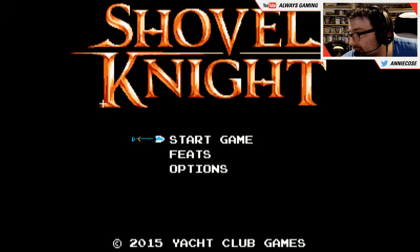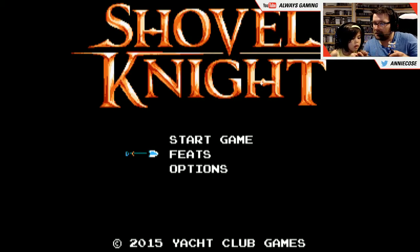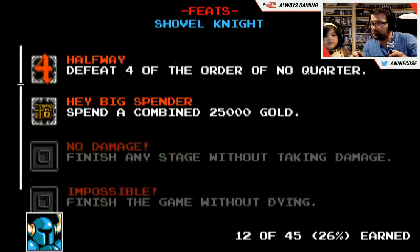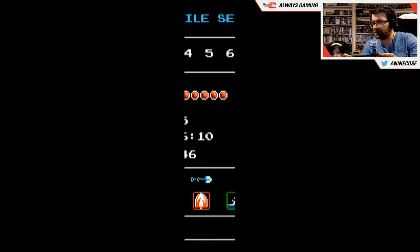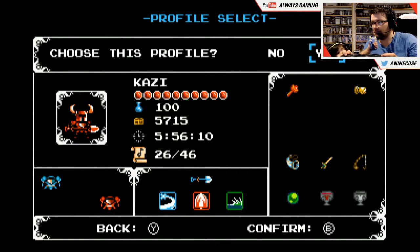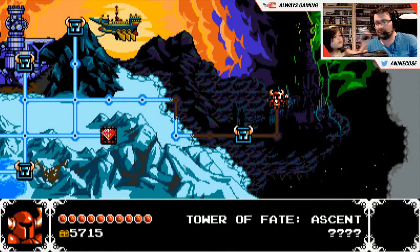We've got the Shovel Knight game on! Let's switch over. Now let's put the Shovel Knight amiibo on the NFC reader. Let's try features... maybe options? Nothing happens when we put him on — when are we supposed to put him on?